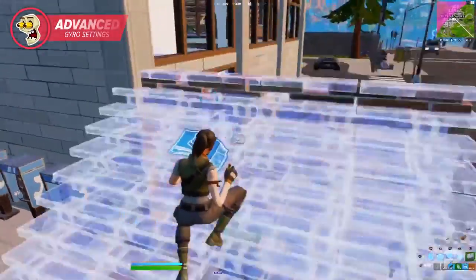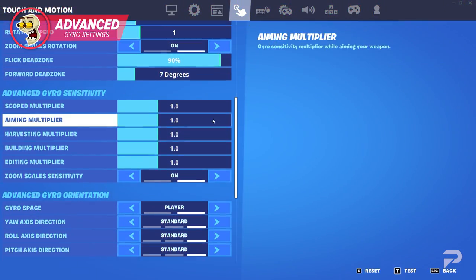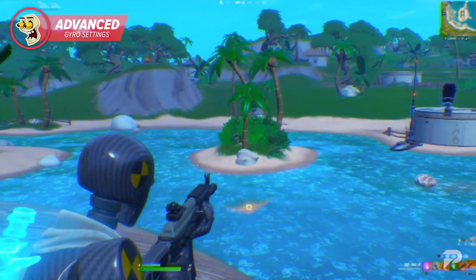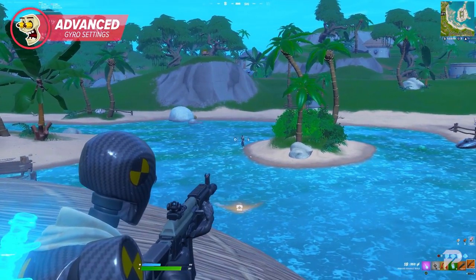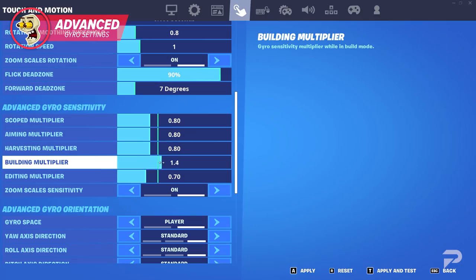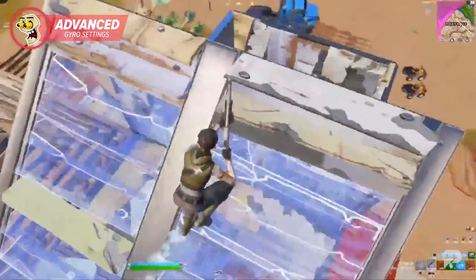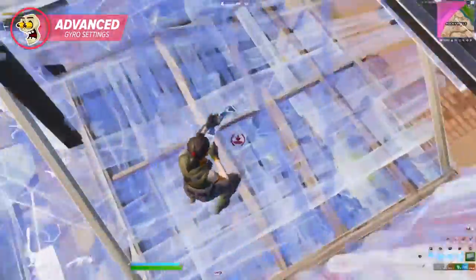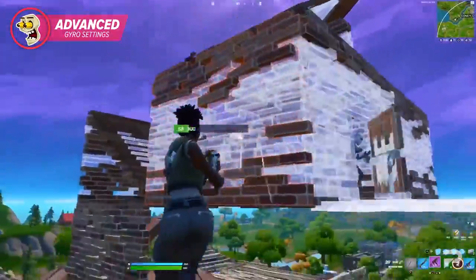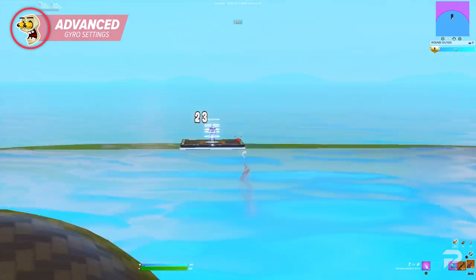Like any mechanic, aiming with gyro also has a series of advanced settings that allow you to fully customize it to your own preference. There are also a few meters that let you change the multiplier for certain actions. If you want to move your controller less during some actions, this is the place to tweak that. Think of it in the same vein as mouse players using their arms to aim while others adjust it so they can play with their wrist. Tweak it just right and you won't have to move the controller as much if you don't want to — just make sure to practice when you make the changes.